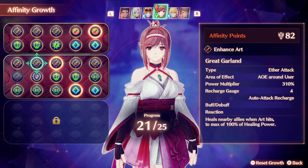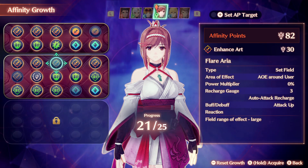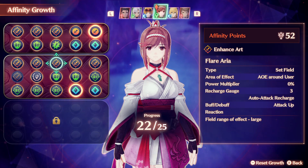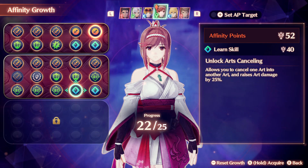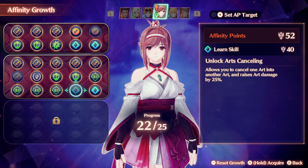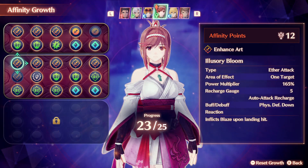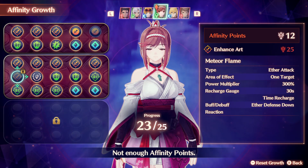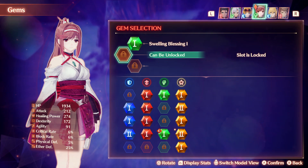Let's give her a chance and take a moment to upgrade her more. She's got this art called the Flare Area, and another called Art Cancelling. This allows you to cancel one art into another and raises art damage by 25%. We'll keep getting Glimmer a little bit stronger, and we'll check in with Gems to see what's available.